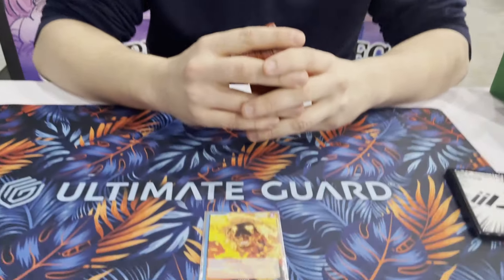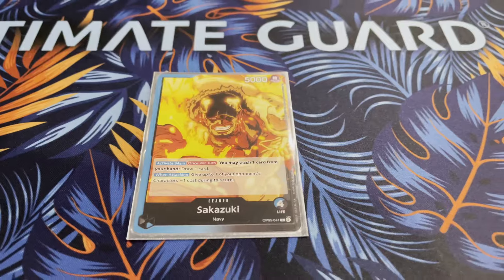Uta in Top 64, and in Swiss I lost 1 against Sakazuki, 1 against Katakuri, and 1 against a couple of others. And yeah, these were your matchups. And let's go into your deck.